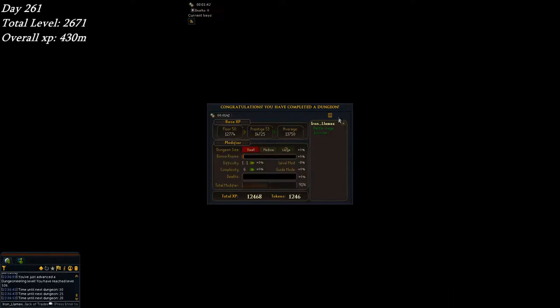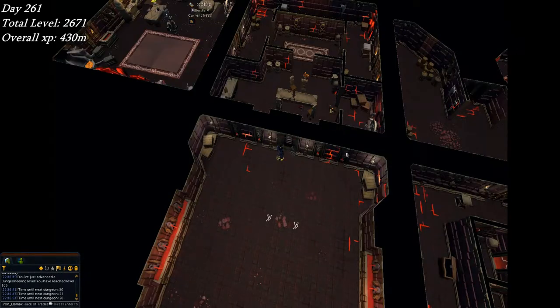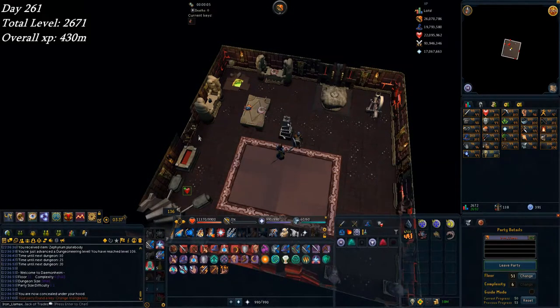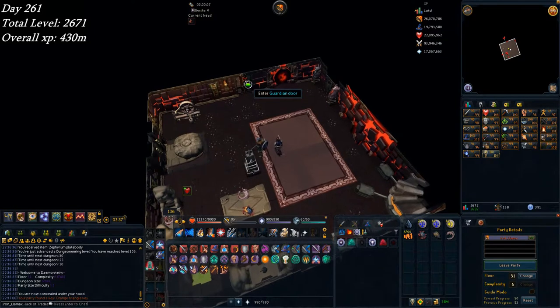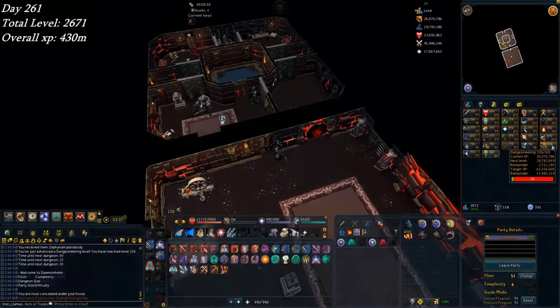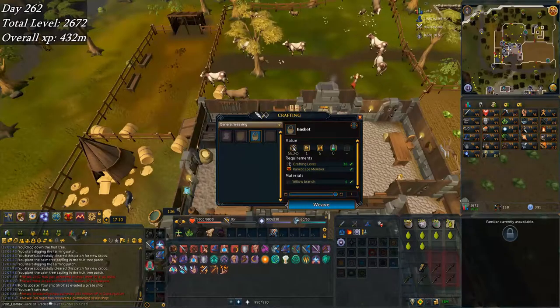Just picked up 106 Invention. I'm doing smalls through every single floor and it seems like I'm actually maintaining a better XP rate — I'll be prestiging faster, but my next prestige will probably be a lot smaller. Just testing things out to see how it goes. On my last floor I'm actually going to do a medium, but for everything else it'll be small just to play around with things.